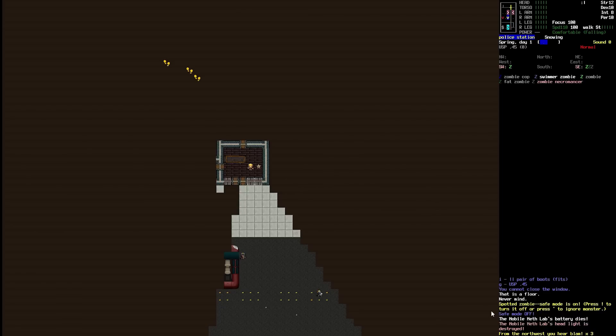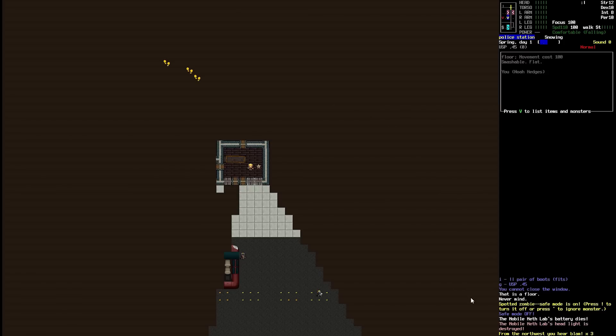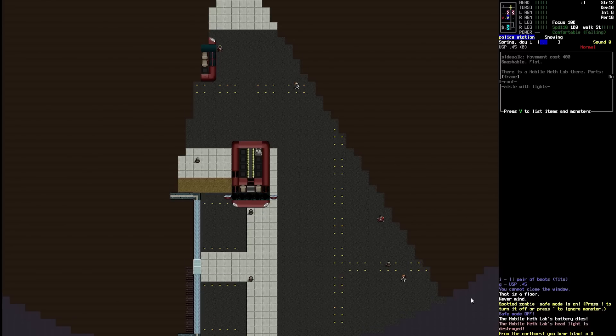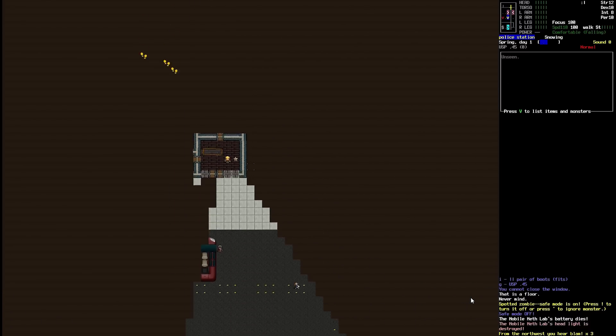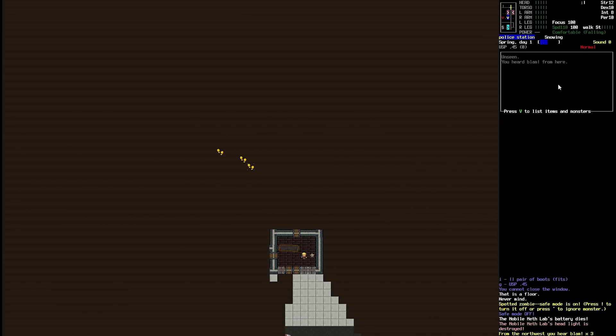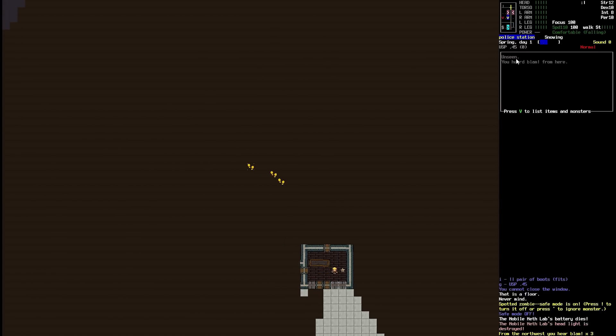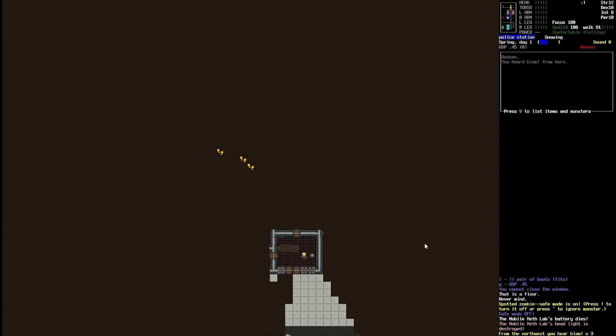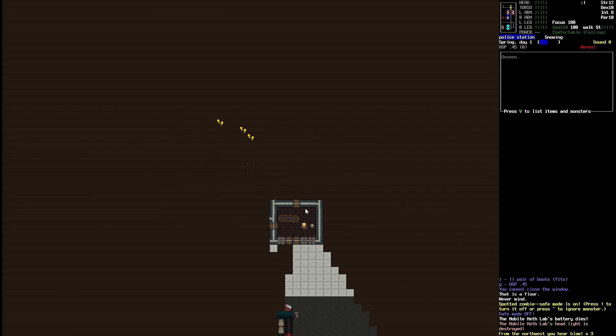So we're going to start moving into this building now. A mobile meth lab — so it's telling us things happening around us. This thing I thought was an RV is actually a mobile meth lab, so it seems Walter has found his way into this game. Once I moved, we can see sounds appear — new in Koopa is you can actually see what the sound is. It's saying we're hearing a blam — if I had to guess, that's a gun. So there's someone in this other room with a gun. They could be friend or foe. Being in the police station, I'm going to imagine they're probably a police officer, but if they're firing their weapon, it means there are zombies here already, which is bad for us.